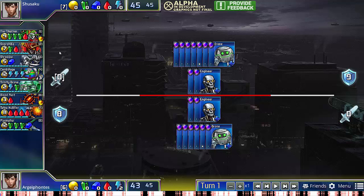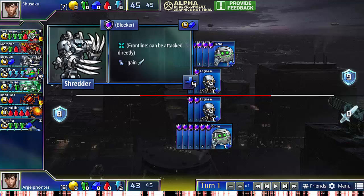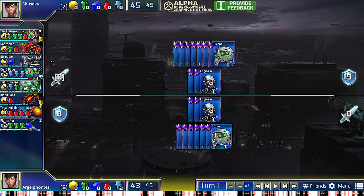Hey guys, Archifontes here with another Prismatic Game Analysis, and today I bring you two similar games where my opponent goes for a Scorchilla Rush into Tia Thernax, and in both of the games I'm able to fend off the rush with a strong defensive unit and eventually stabilize in the game.